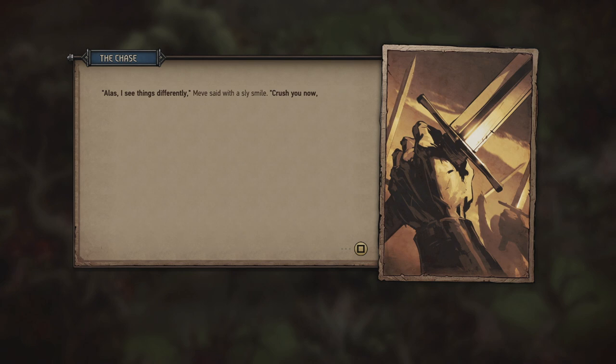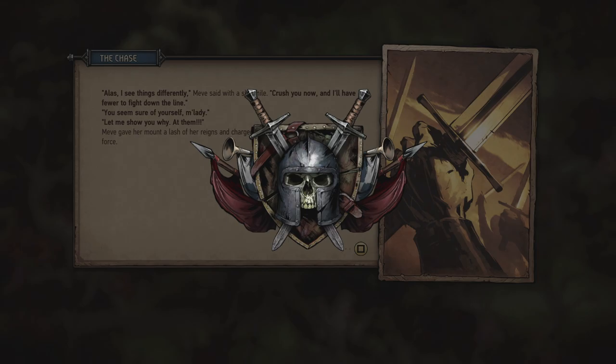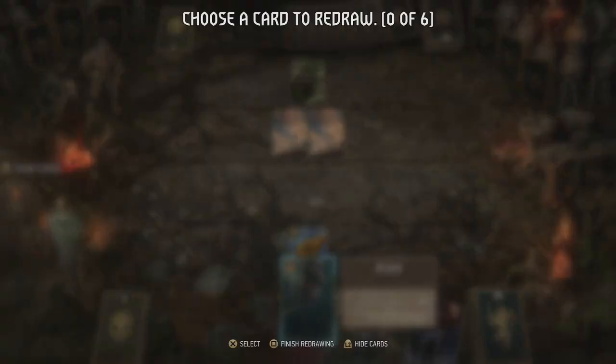Alas, I see things differently, Meve said with a sly smile. Crush you now and I'll have fewer to fight down the line. You seem sure of yourself, milady. Let me show you why. At them! Meve gave her mount a lash of her reins and charged headlong at the commander and his force. Upon receiving the order to attack, the soldiers did not dare at the enemy with fierce war cries — rather they lumbered slowly, wading up to their knees in the boggy soup. Lyrians and elf guardians alike had neared the limit of their strength, suffering from disease and moisture that soaked their bones. But it's a shortened battle, so one fierce round will end their life quickly.